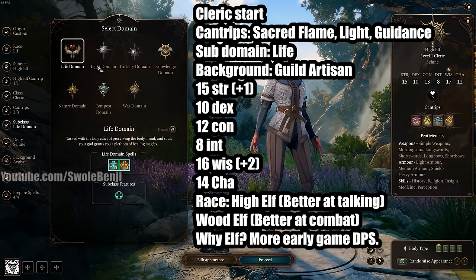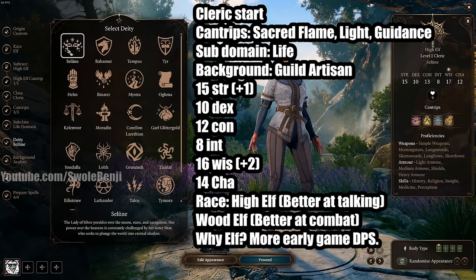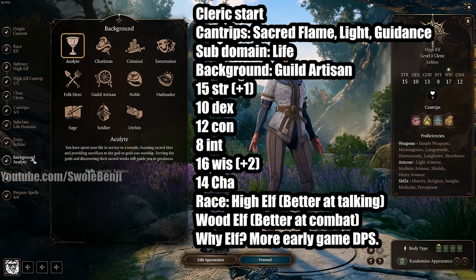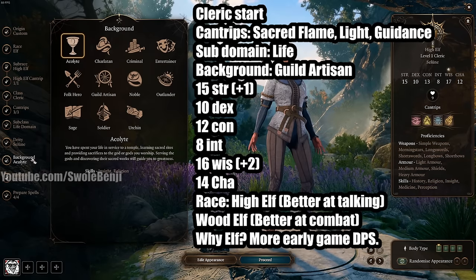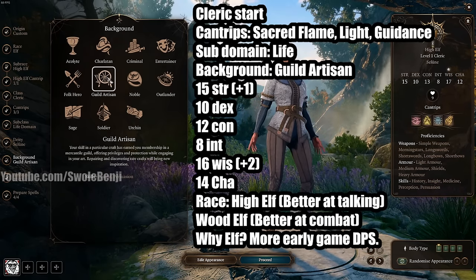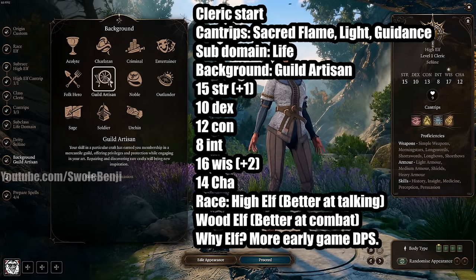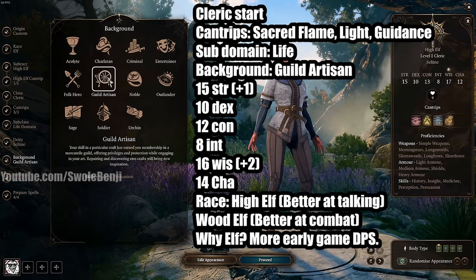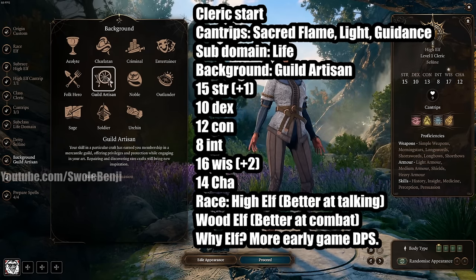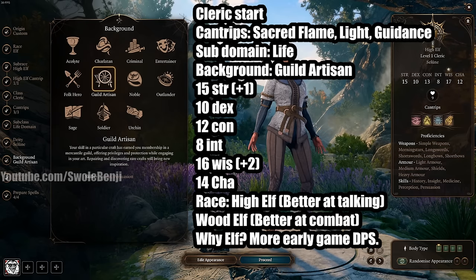You don't have to play as a healer. Deity does not matter, but if you pick Selûne you'll get some banter with Shadowheart, who is a follower of Shar. Background is very important — I've tested all the backgrounds over a year of beta. Guild Artisan is the one that gives you the most XP in Act 1. Whenever your Inspirations stack to four, all additional Inspirations become bonus XP, and Guild Artisan generates the most of those.